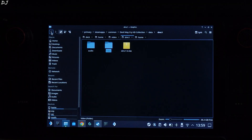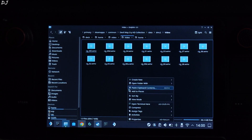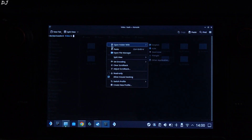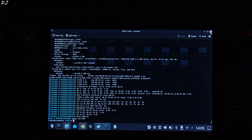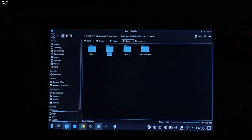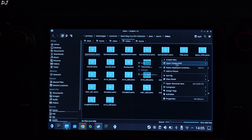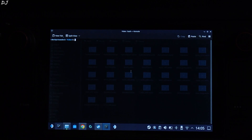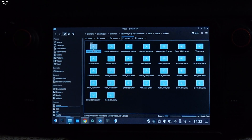Now do the same thing for DMC 2. Go back, open the DMC 2 folder, open the video folder — WMV videos. Right-click in the blank area, open terminal, paste the ProtonDB command, hit Enter, and wait for the process to complete. Process complete. Move on to the DMC 3 folder. Go back, open the DMC 3 folder, open the video folder. Right-click, open terminal, paste the command, execute it, and wait. Conversion process has been completed.